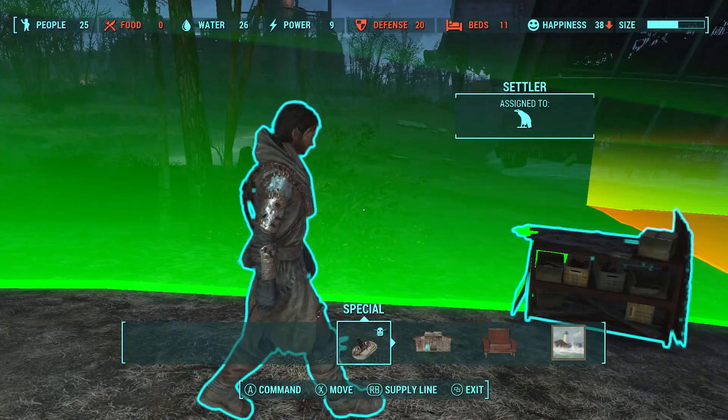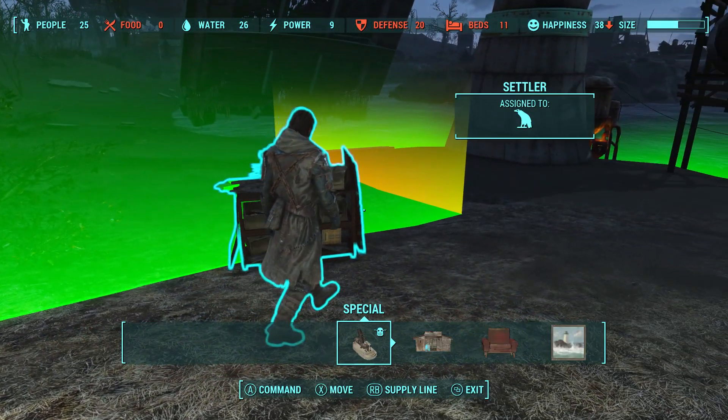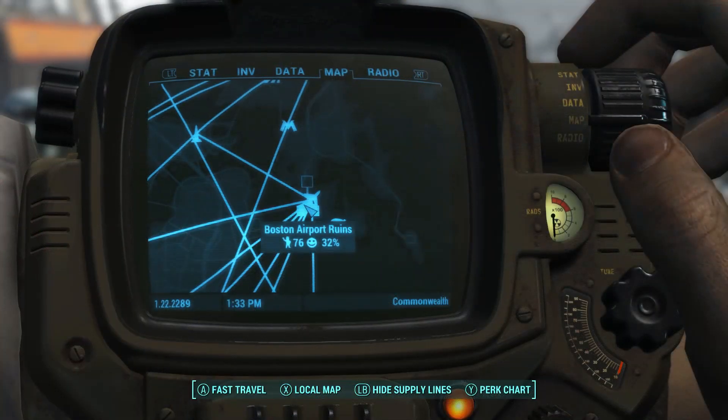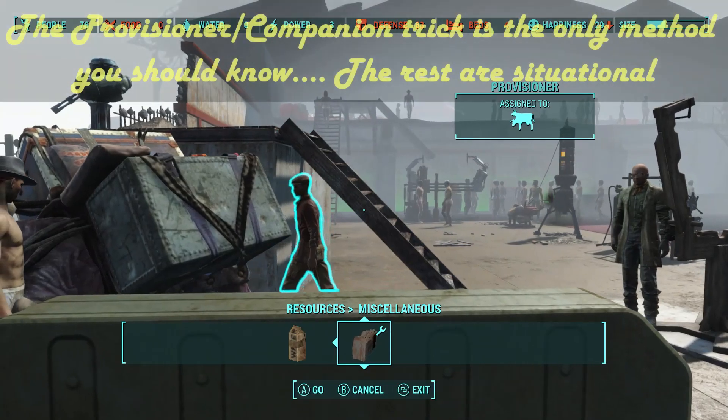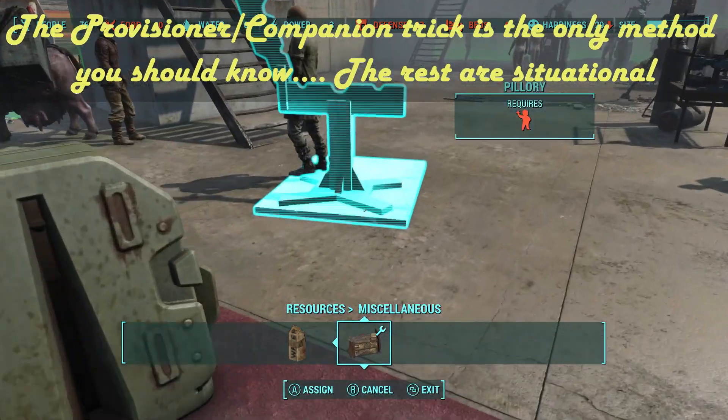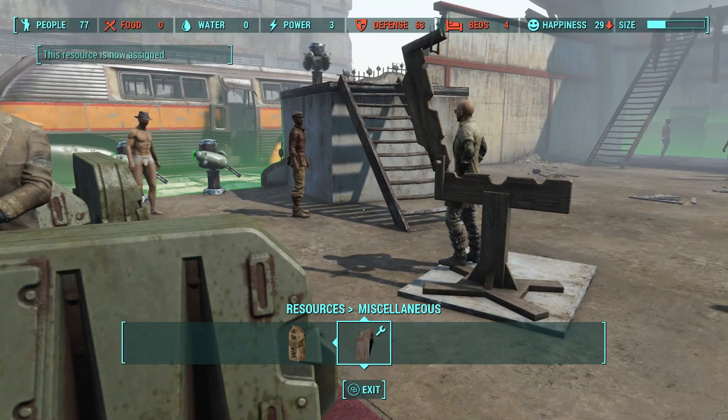The main idea is to physically get a settler within the border space, because you can direct them to do something like defense, which automatically adds them to the population count. By far the easiest method is recruiting visiting provisioners from other settlements that visit your target destination — you just need to wait for them to physically show up.